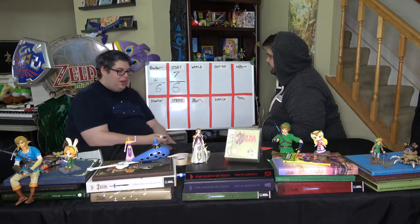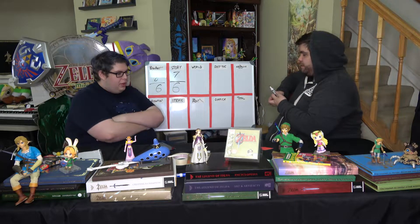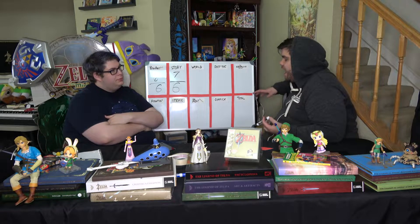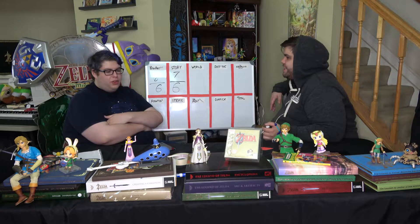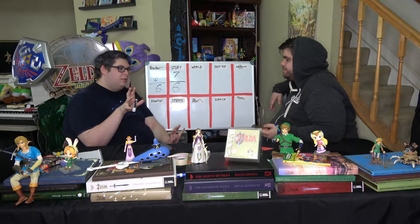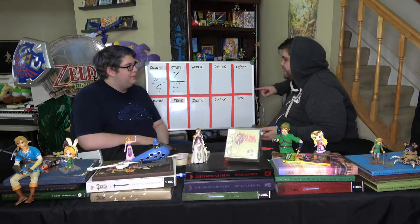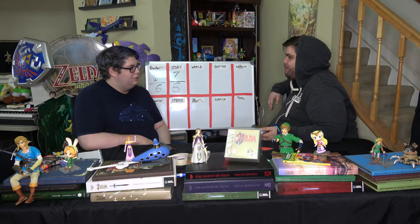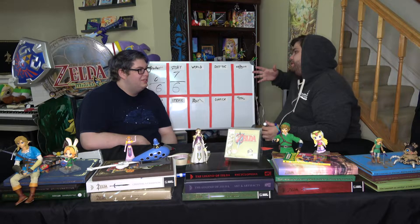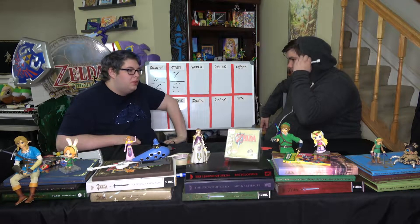Going to give it a six for story, honestly. Koholint Island — this was the first mobile zone, and you had to temper your interpretation of how big the map was, but it was still a very large map. Everything was so cool — so many unique characters. There was a swamp area, a beach area, a graveyard, mountains, and everybody loves Tal Tal Mountain. This was not Hyrule and it was noticeably so, and well done.